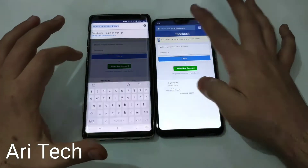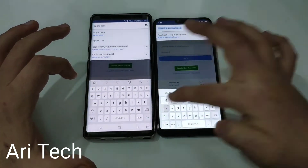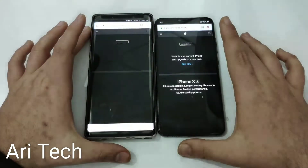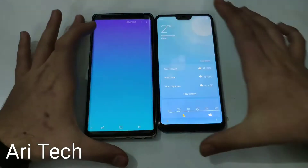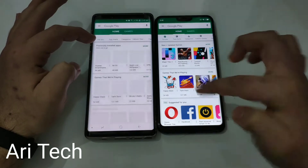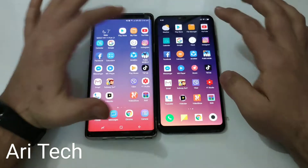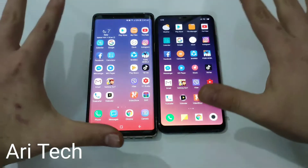Now let's open Facebook on both phones. Let's open Apple.com on both phones and go — let's see which one is faster. Mi 8 Lite wins. Weather on both phones — Mi 8 Lite is a little bit faster. Play Store on both phones — Mi 8 Lite is a little bit faster. File manager — Mi again. The animation is turned on by default.